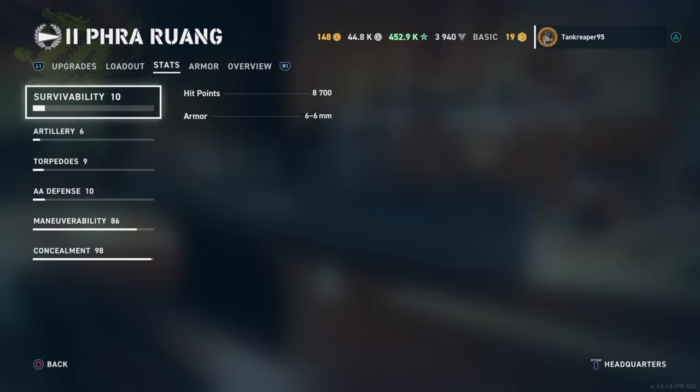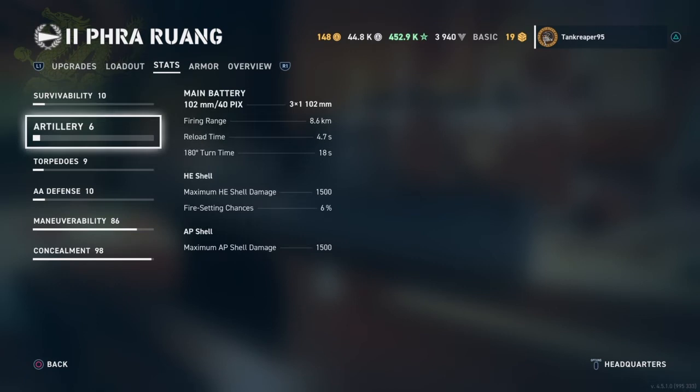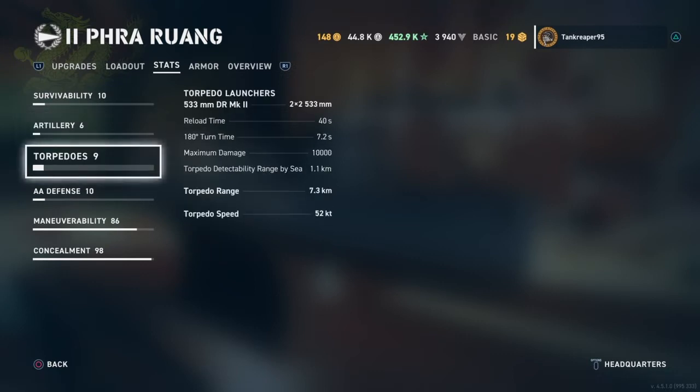The main battery is the 122mm, and you only get three guns. Firing range is 8.6 kilometers, reload time is 4.7 seconds, and turning time is 18 seconds. HE shell max damage is 1,500 with a 6% fire chance. AP shell max damage is also 1,500. The torpedo launchers are the 533mm Dr. Mark 2, and you get two of these.